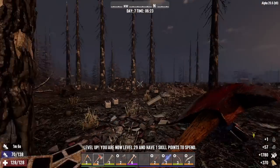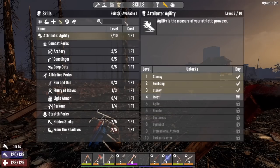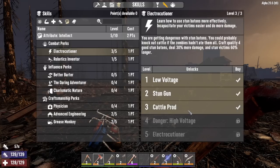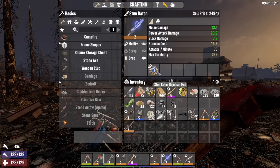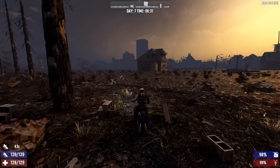That should be good. And we leveled up. Let's go ahead and throw that skill point into Electrocutioner Level 3. That will allow us to deal 30% more damage and stun our victims 60% longer. Plus, last night I crafted the stun baton repulsor mod, which kind of sends them flying a bit, so that should be fun.